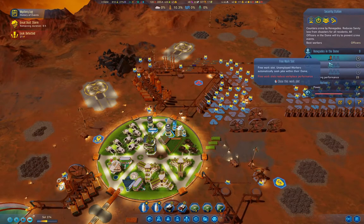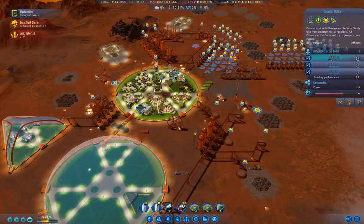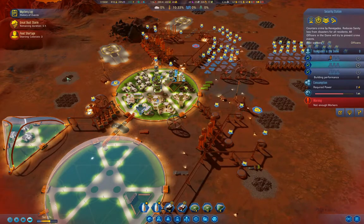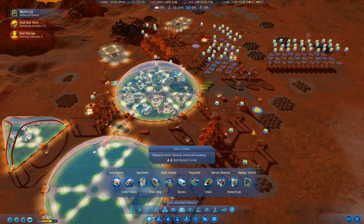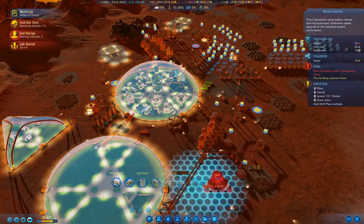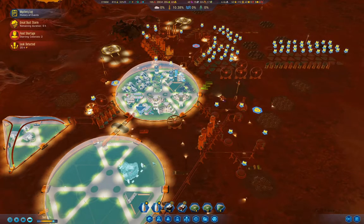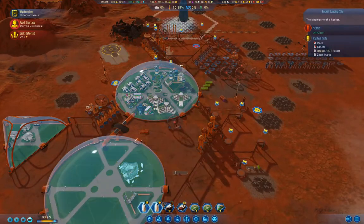We're filling up the security station right now. When the rockets arrive I'll be able to grab a replacement. I think I have the Martian University — that needs 15 of those. Definitely need one of those — I'm going to put it in the new dome. The dust storm is done, so we'll land the rockets.